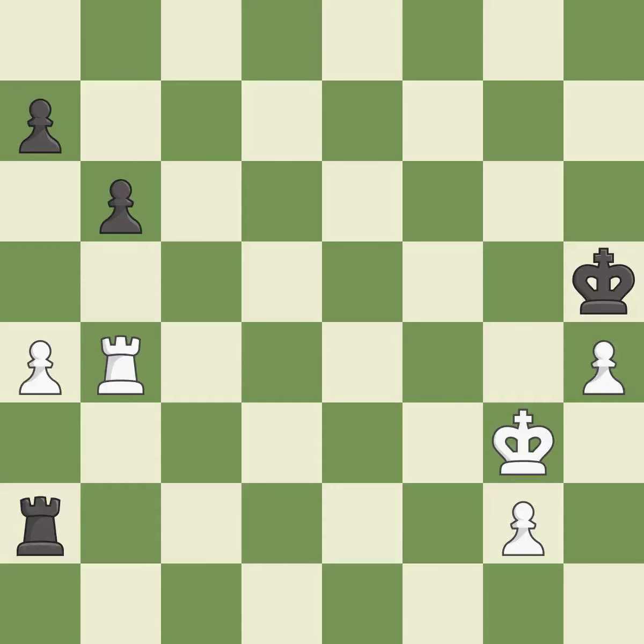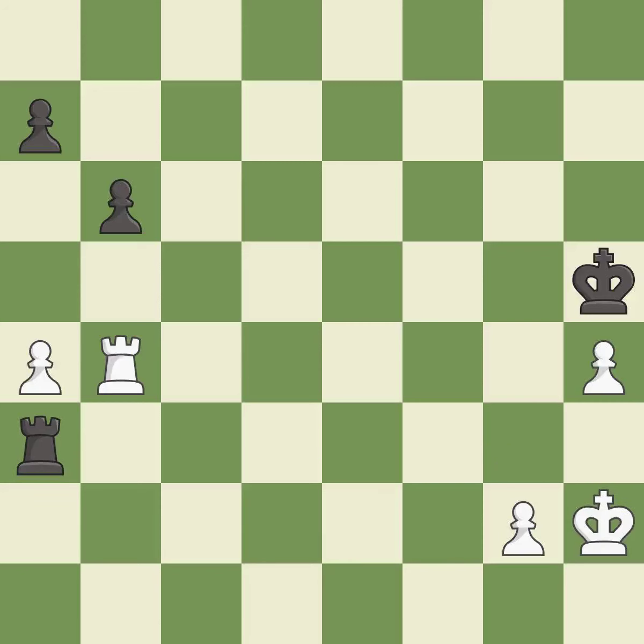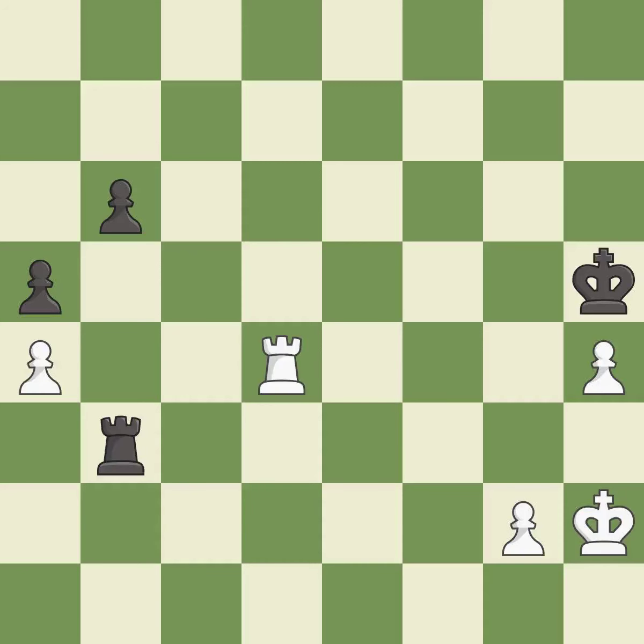There were worse moves, but also something much better — it is an inaccuracy. This evades the check from the rook. The opposing rook is kicked by a pawn and must now move or be captured. This threatens to push a passed pawn towards promotion — it is an inaccuracy. Very precise. The passed pawn moves towards its goal. This is the only good move — it is a great move.